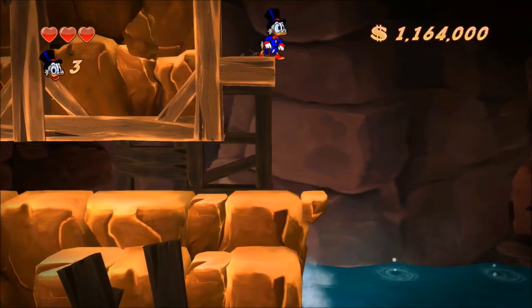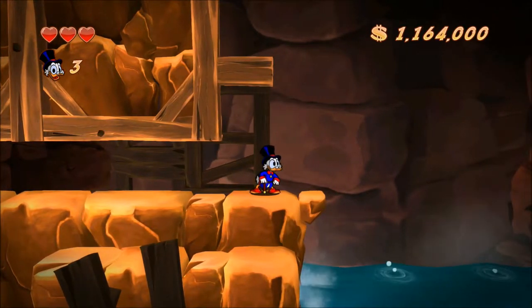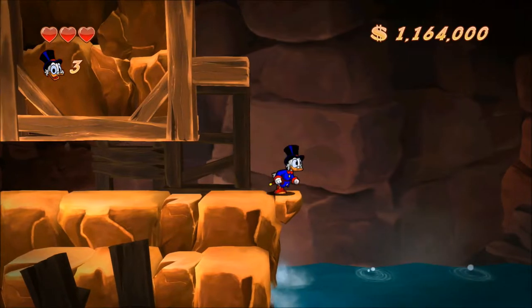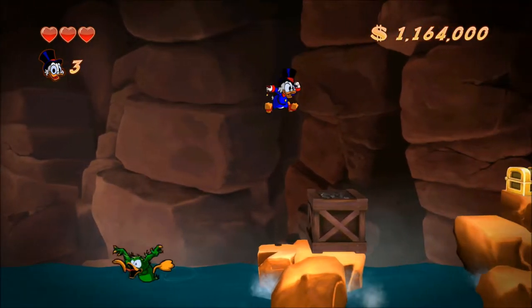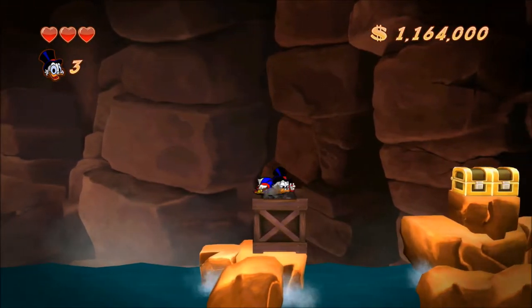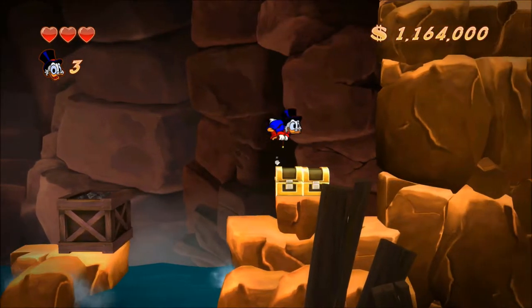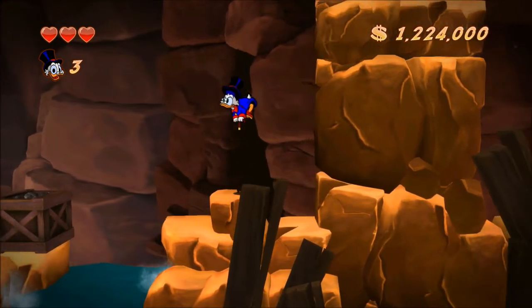Those jumps can be a bit tricky — and admittedly, if you fall into the water, that's an instant death. So that's a bit tricky, but we get a lot of money for doing that. Hidden room of treasure! Another one-up! I did select hard mode, right? I feel like last playthrough, they were not this generous with the one-ups. But that's cool — I need all the one-ups I can get.